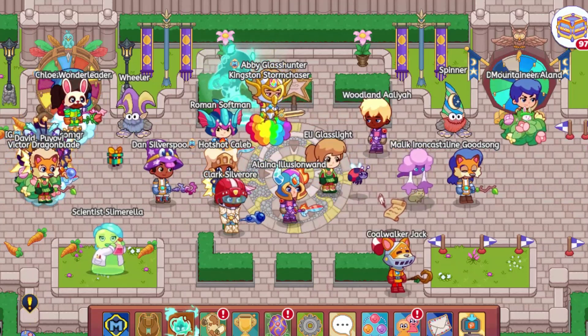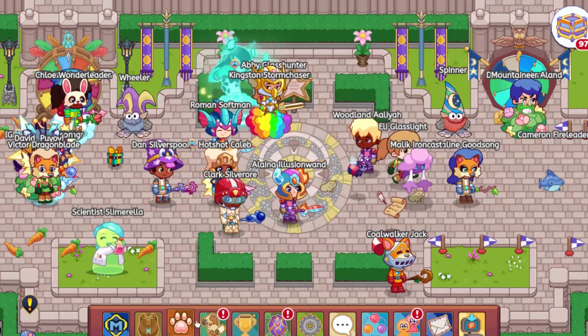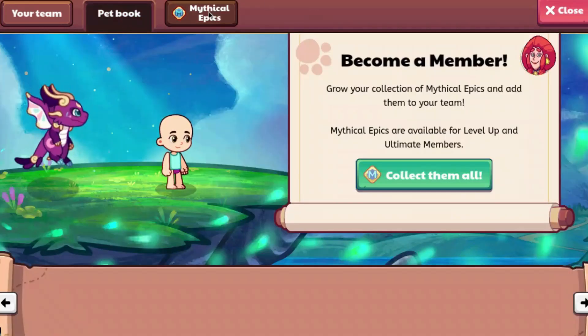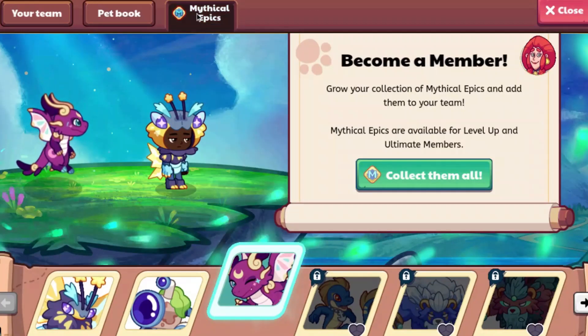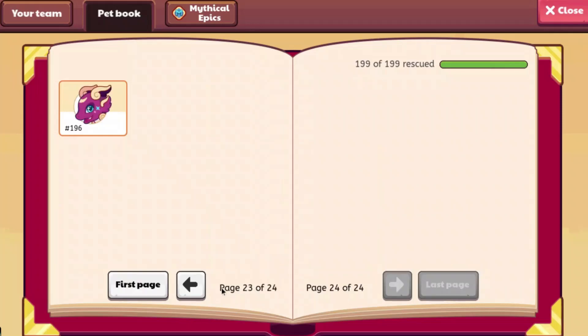Alright, so the new Ultimate Membership Pets are out and we are going to look at them. So we are going to go ahead and head to the Pet Book. Why does this happen every single time? If you click on Pet Book before it loads, it sends you to the Mythical Epic. So let's go to the last page.